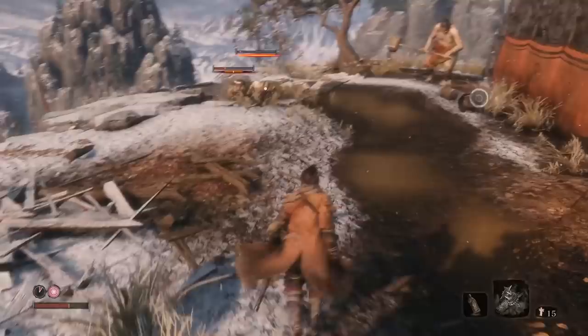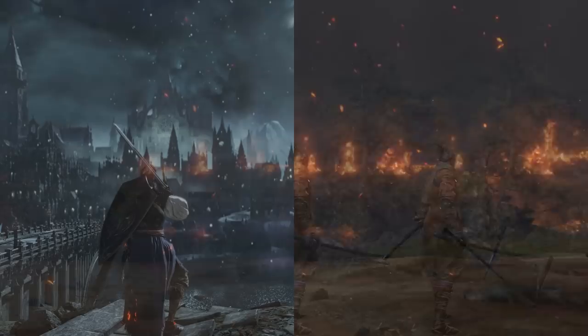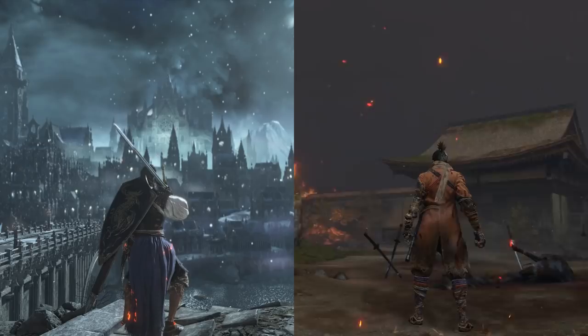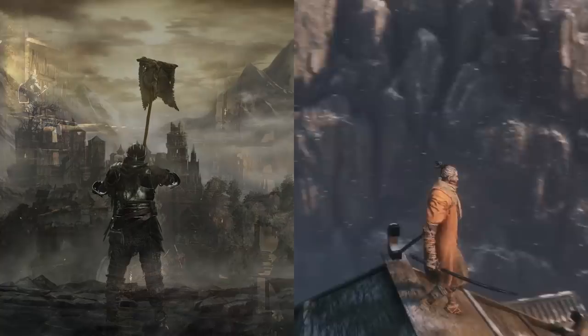Sekiro is immediately far more colourful than its predecessors. Where the Dark Souls games have a tendency to rely on various shades of grey, brown, orange, yellow and blue for a lot of their colour identity, Sekiro not only has a somewhat — although not aggressively — more saturated natural colour palette, but it brings in pinks, purples, whites and greens. I'm not saying that Dark Souls doesn't have any greens or that Sekiro doesn't have any browns, but that the games balance the use of those colours very differently.